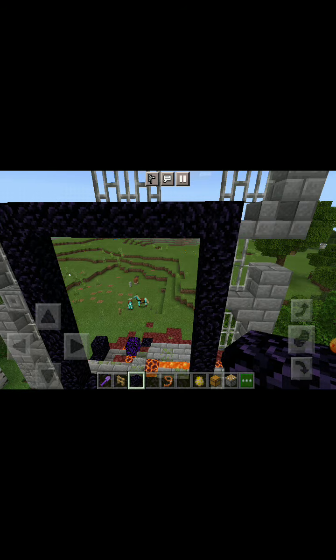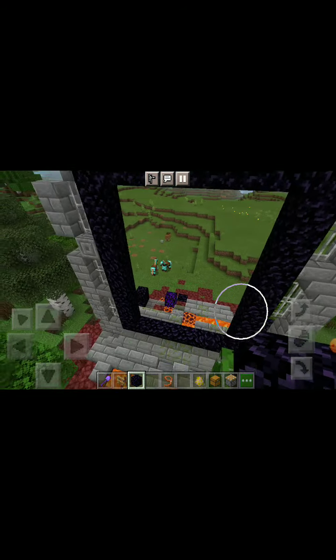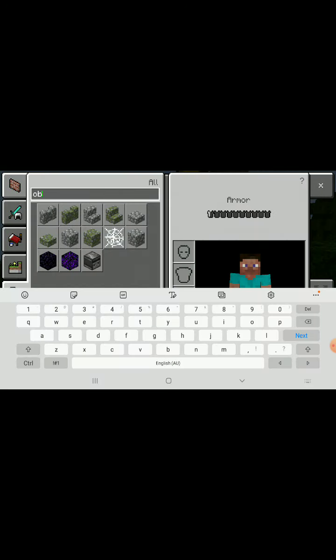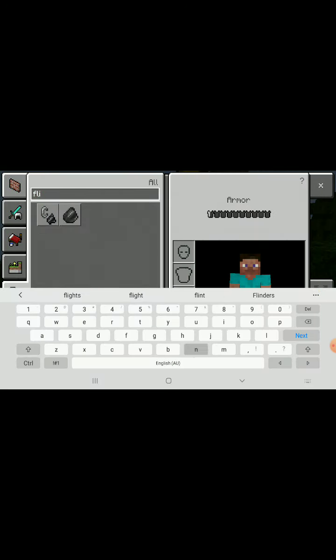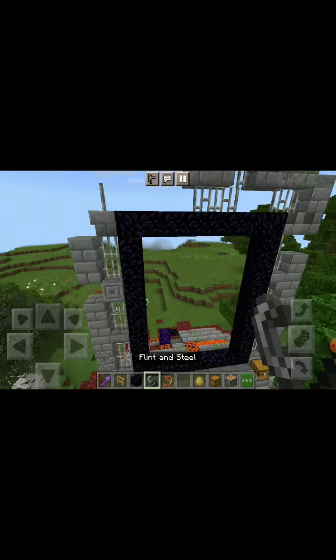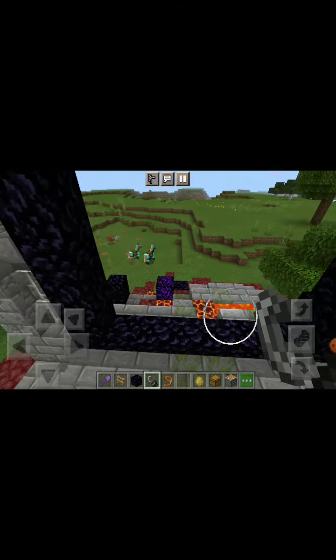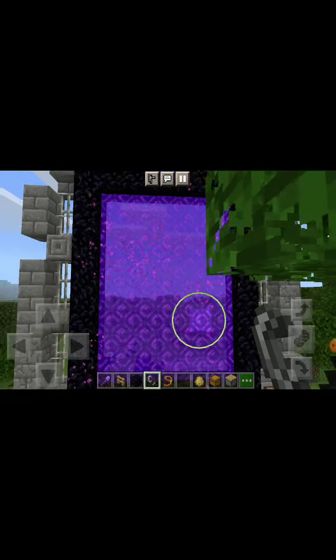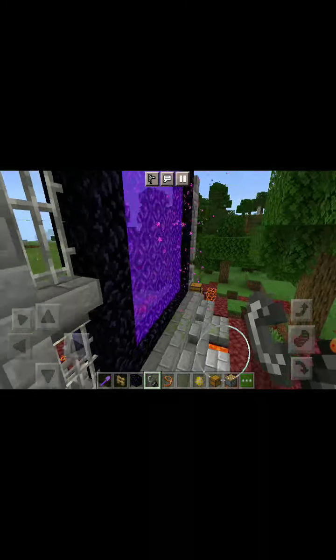There we go. Okay, let's see if it's gonna light. Flint and steel. Okay, you ready guys? Three, two, one. Ooooh, look at this — it's a very big portal!